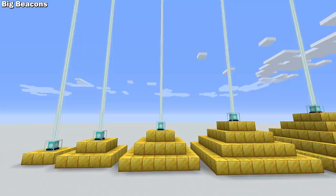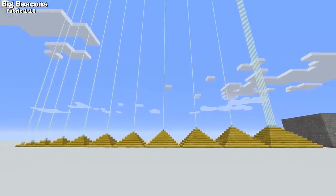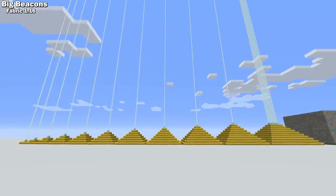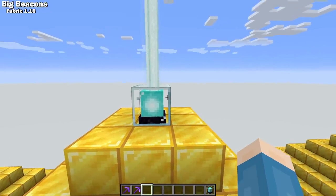The Big Beacons mod increases the max beacon level from 4 to 10. The new status effects you can get from the beacons are fire resistance at level 6, reduced hunger usage at level 7, absorption at level 8, and luck at level 9, which has been reworked in the mod to act as additional levels in fortune and looting.